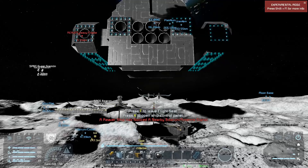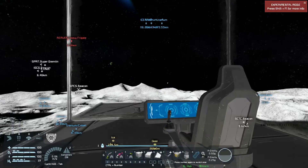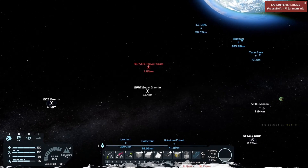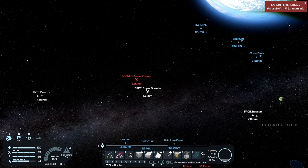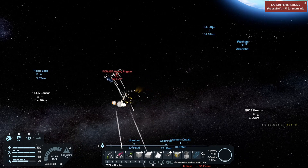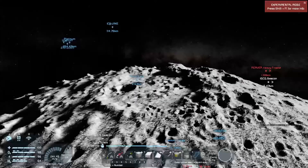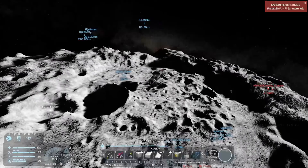A Reaver has noticed something nearby - I think it's going after the super gremlin. Who will win? I want to go take a look and get up close to see what's going on, because the space pirates are sort of almost my friends. It looks like a heavy frigate versus super gremlin - the frigate is winning. The frigate definitely won. I'm getting out of here, hopefully I don't get shot.